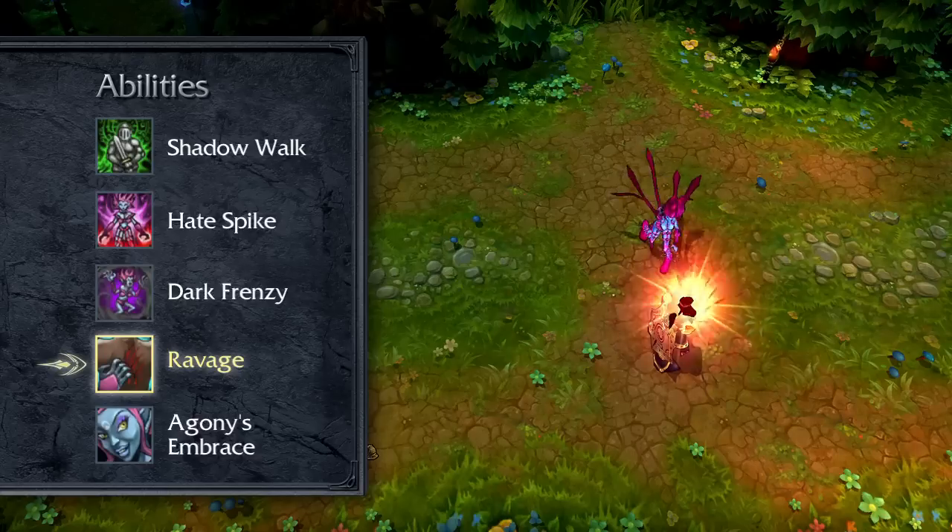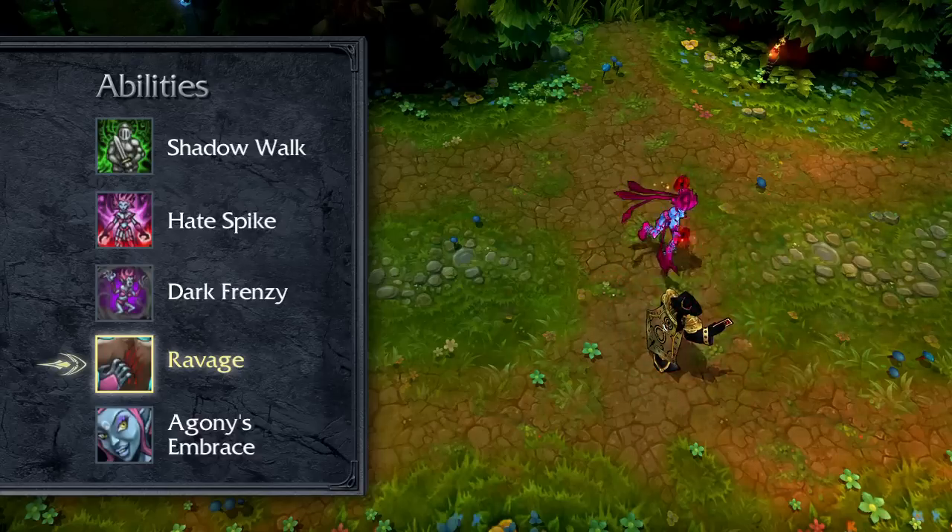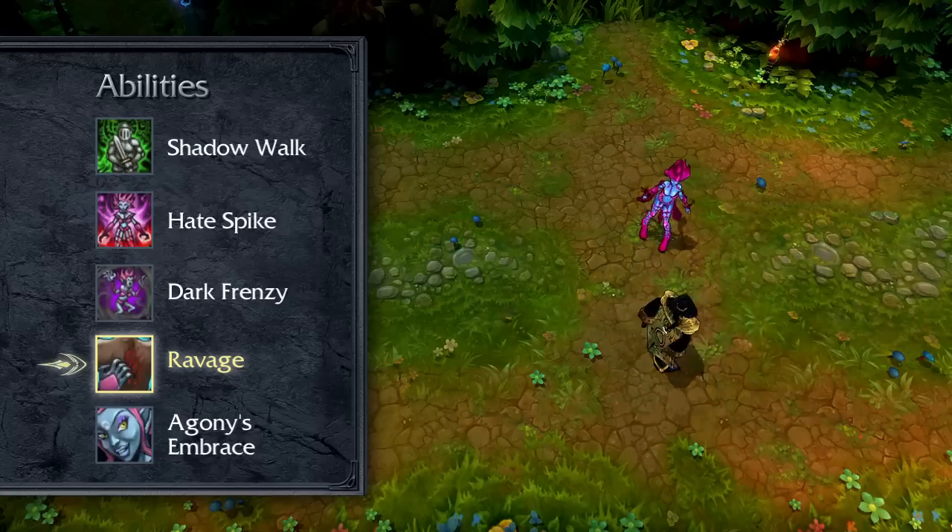Ravage strikes a target enemy twice, dealing damage and granting Evelynn bonus attack speed. To further increase her damage, take a point in Ravage early and max it by level 13.